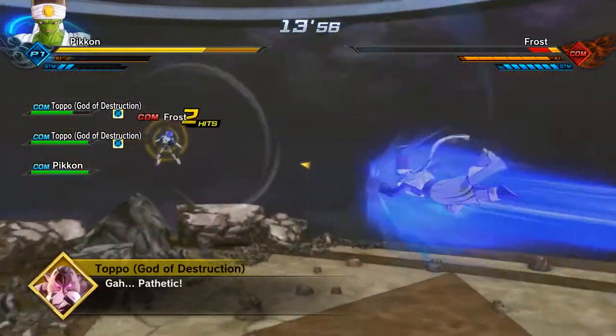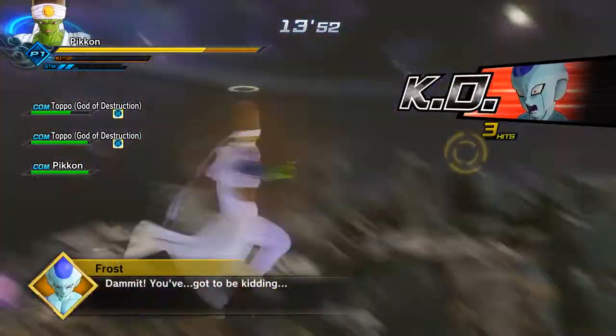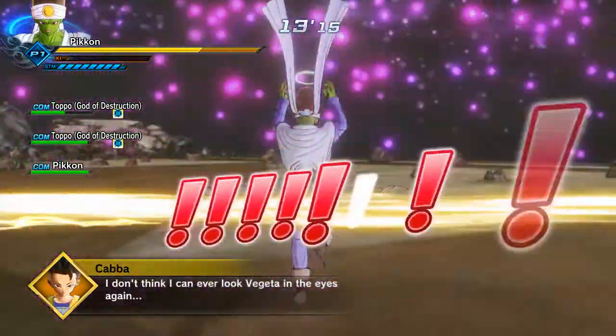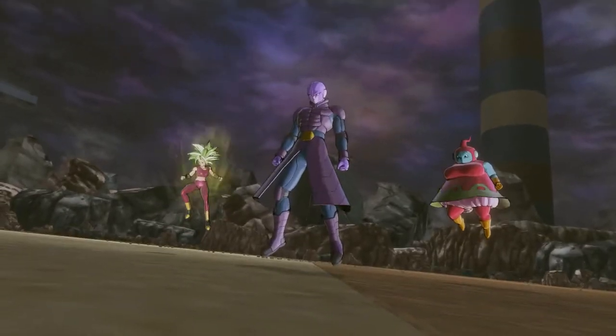First of all, you're going to be fighting Frost and Kaba — two pretty easy enemies. As you can see, Frost goes down in two hits. I usually use Pycon obviously, and two Topos just to show off the new characters as well. I used two Pycons because that would be pretty smart.